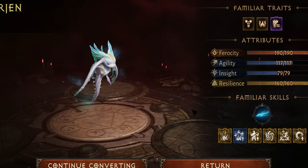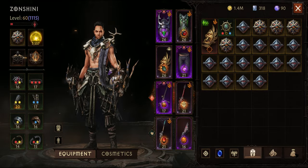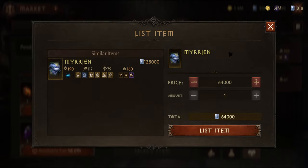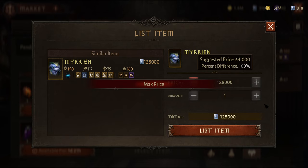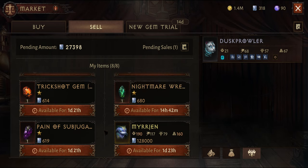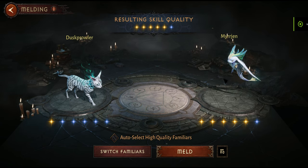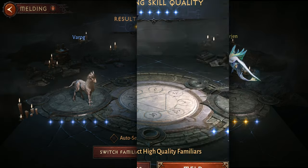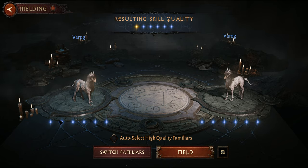Most free-to-play players will gain a lot more by selling these pets than by trying to create the best pets with a minor boost. If you can get over 100,000 platinum, that's a pretty good deal for free-to-play or low spenders. The one exception is when you find a rare legendary aberrant with the traits you want — you can then move stars to the one you want to use.